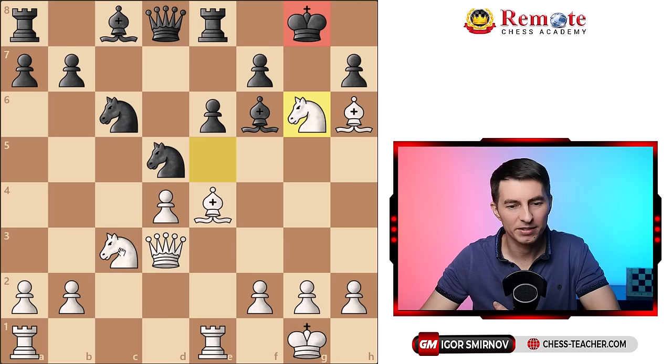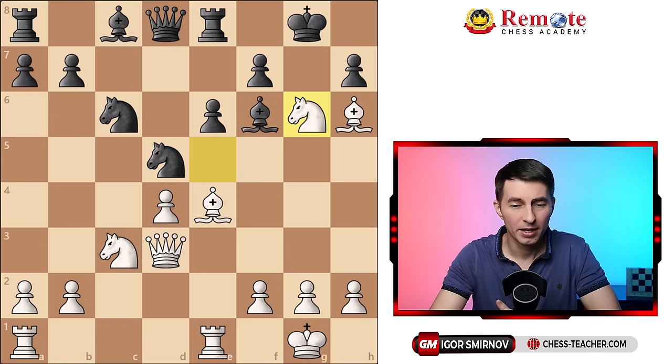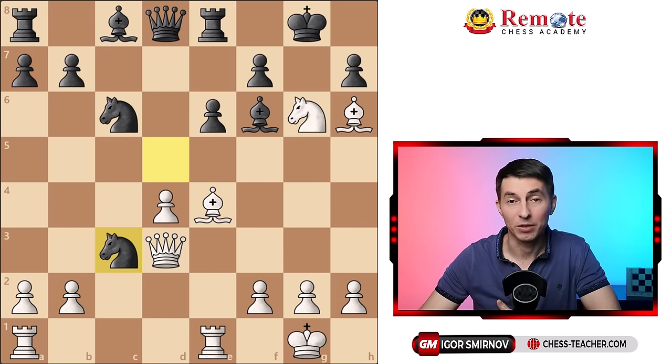In the game, black decided to trade on c3 first, because if black were to take here, then after bishop takes, the king is just way too exposed. So let's take it back. In the game, black played knight takes c3, which makes sense. Black is trying to trade off some material, and when you are a defender, you do want to get rid of some material.